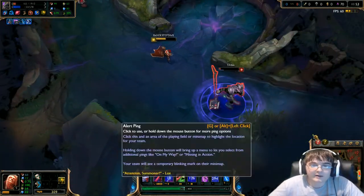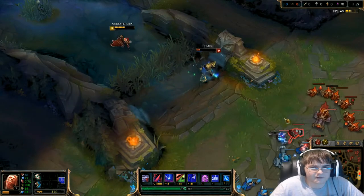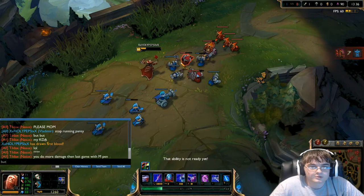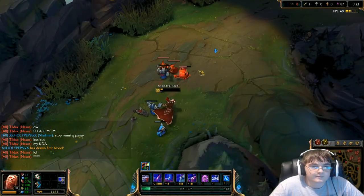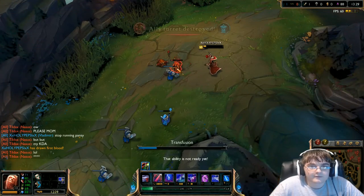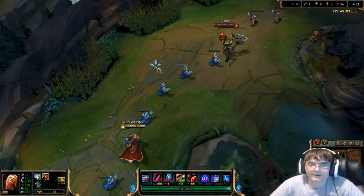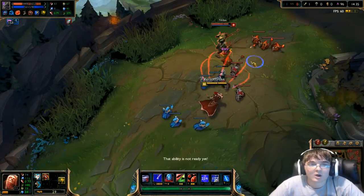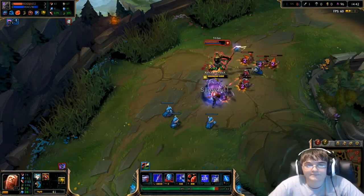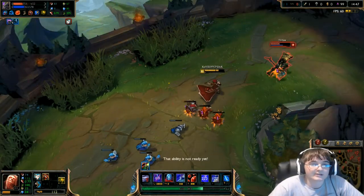I'm just able to force him out of lane constantly. I finally have Liandry's now at around 14:30. Nasus has 168 stacks. Every time I Q him he's slowly getting burned down — actually it's pretty fast. Every Q is applying the Liandry's burn and he can't sustain it.